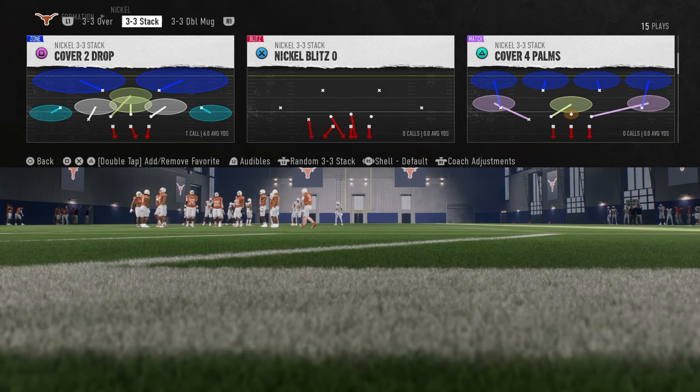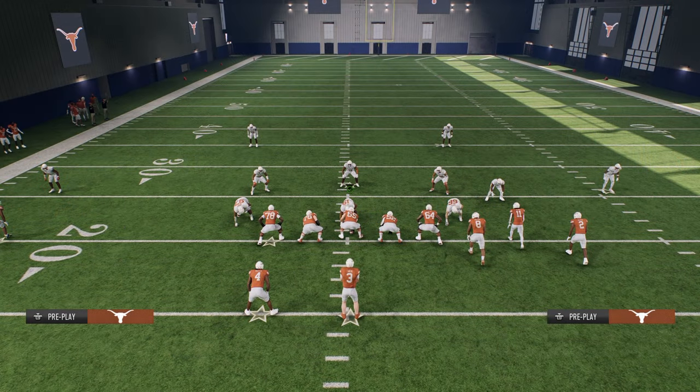Bunch Trail from the Georgia Playbook — one of the best coverage beaters in the game. We're going to show you how to use this play to attack cover two over the top for a one-play score.